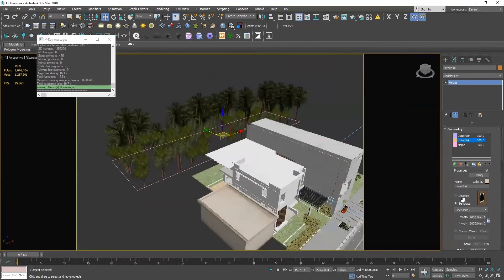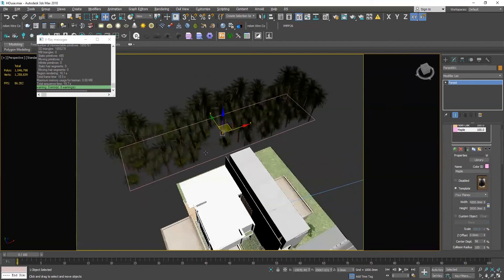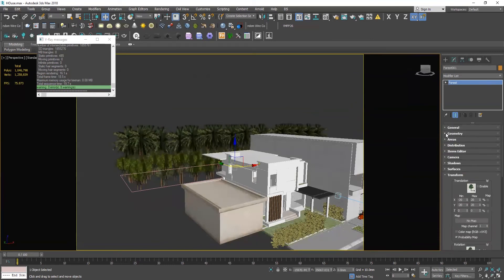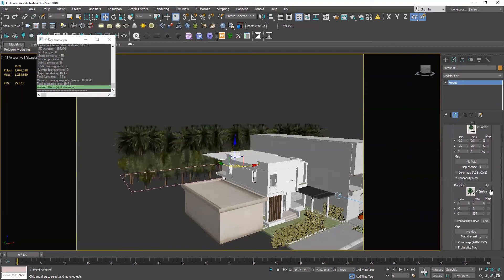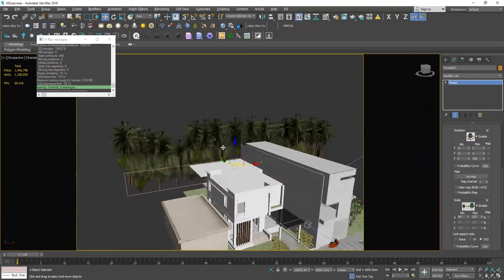Then the 5 planes are removed. We will see Translation and Rotation. Scale and Enable. These are the E-Penium.